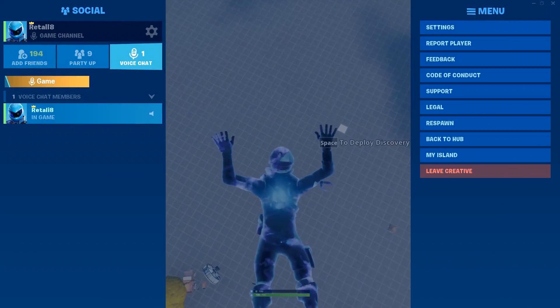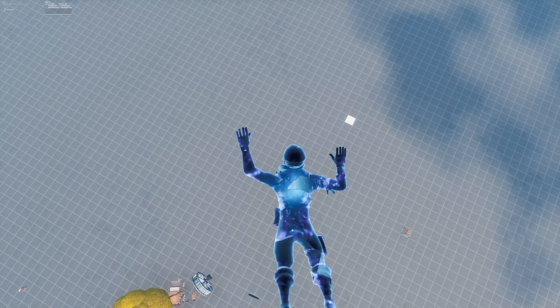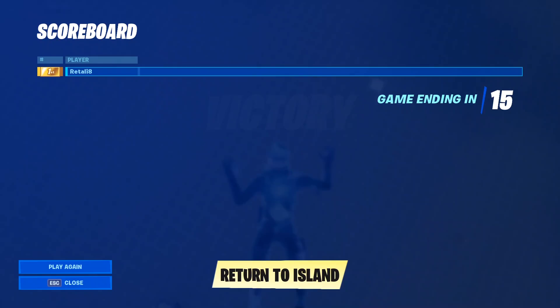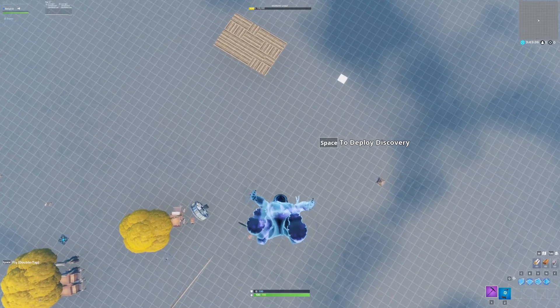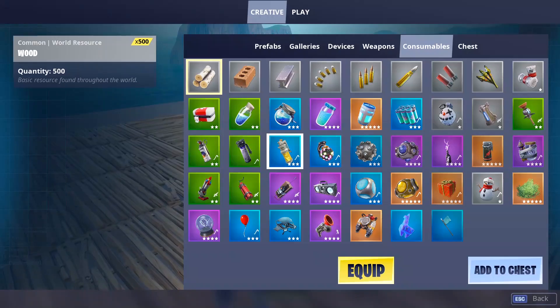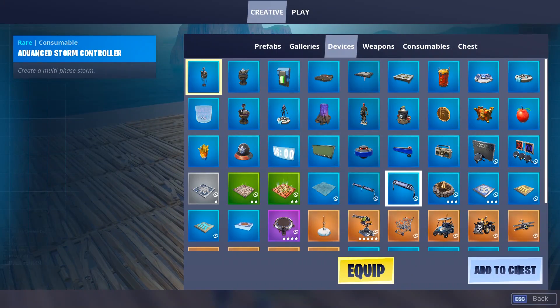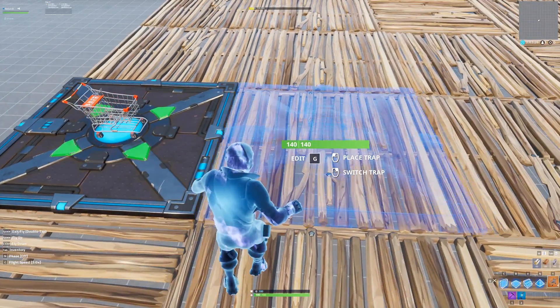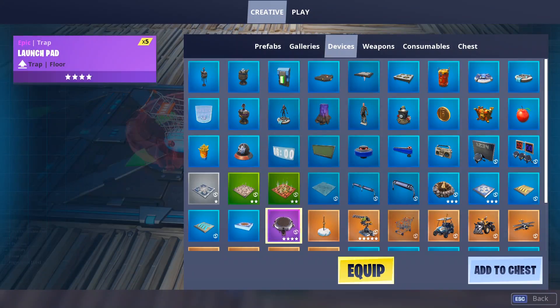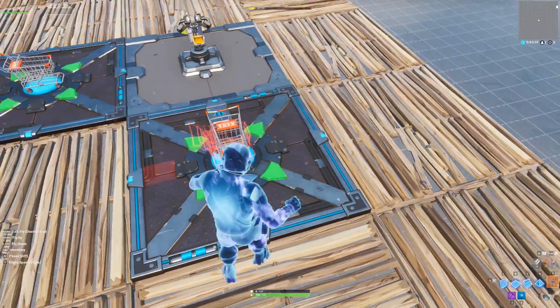Return to the island and as you can see we do have the floating platform — it's a really easy method. Make sure you use this while you can. You can also place items like traps on it which is pretty cool. Unfortunately there's no way to do this in public games at the moment but if there is I'll let you guys know.